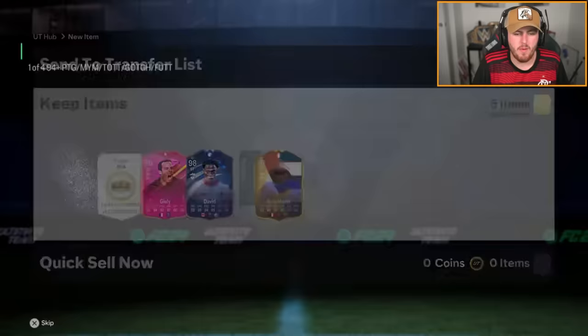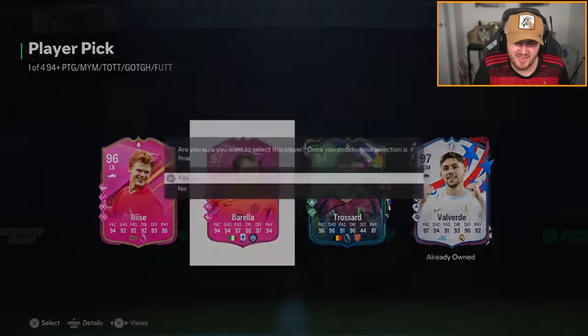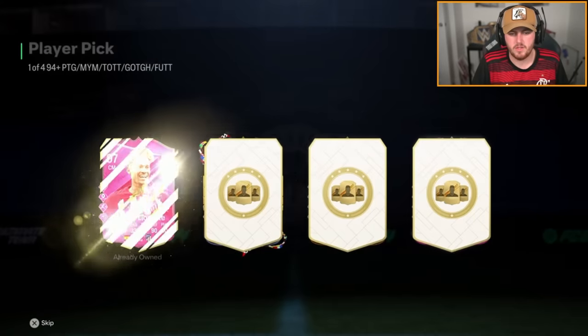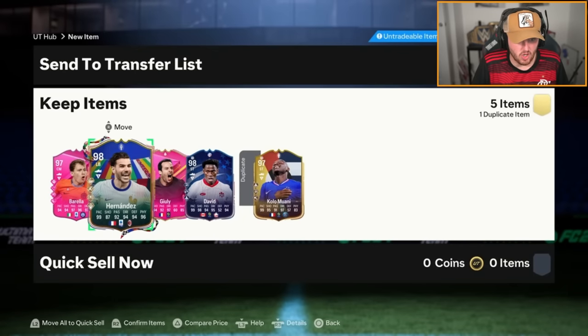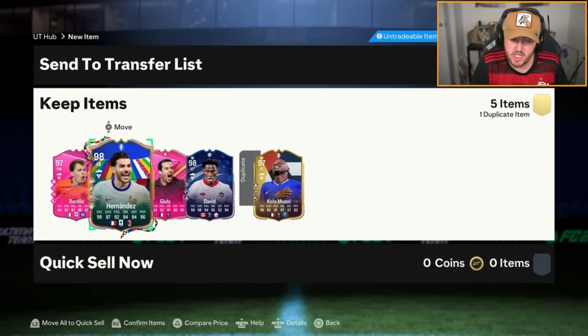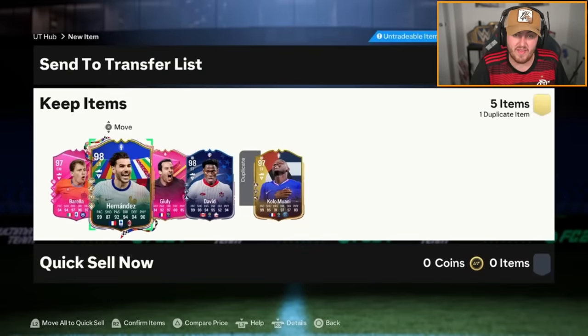94 plus picks now, hopefully these are better. 97 Barella - again, meh. And the last one. 98 Theo Hernandez - solid. We'll take 98 Theo and 98 David. That's not bad. Two 98s, especially Theo, who's very very good - possibly the best left back in the game. We'll take that, that's cold.